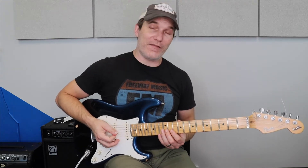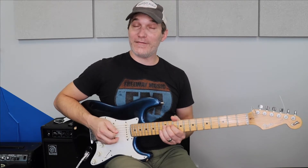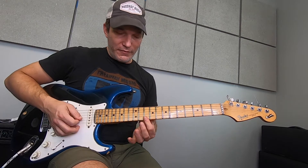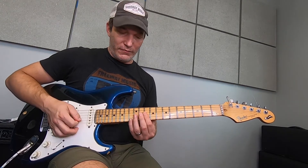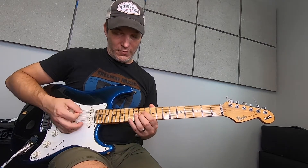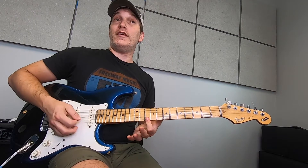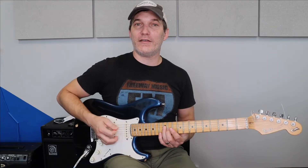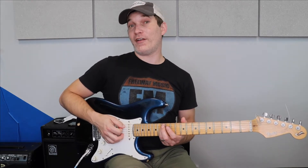Guitar players know this — this is our bread and butter, and it's going to have the blue notes in there as well. So I'm going to start here on this D, go to the octave, then walk down — blue note — then down to C, B, B-flat right here. The top of that riff is just 10, 10, 13, 12, 10, 12, 10, 12, and I'm just changing the bottom note from D on the 12th fret, to C on the 10th fret, to B, and then B-flat on the 13th fret of the A string.